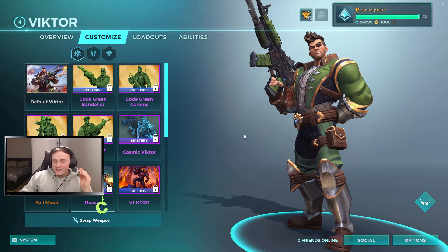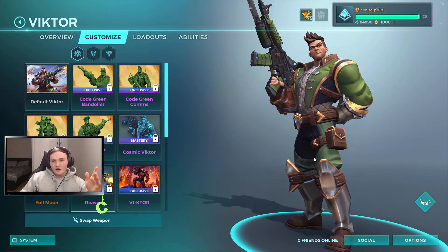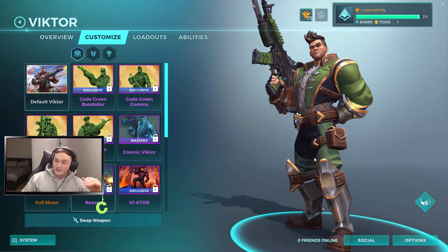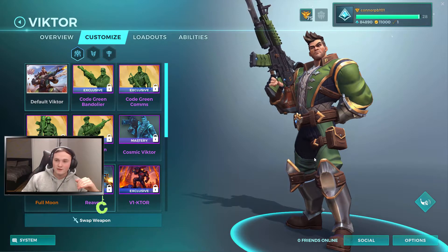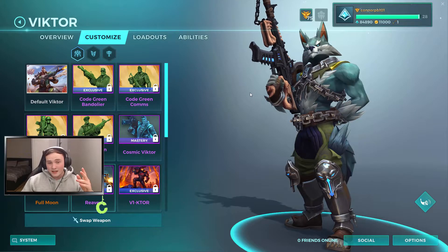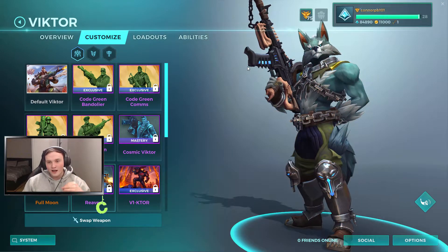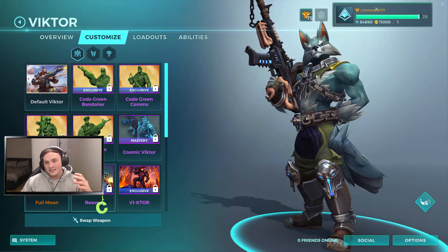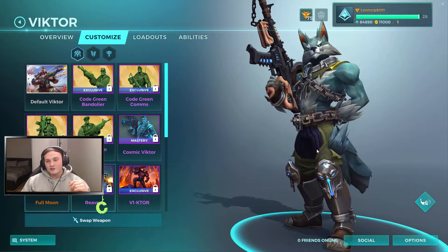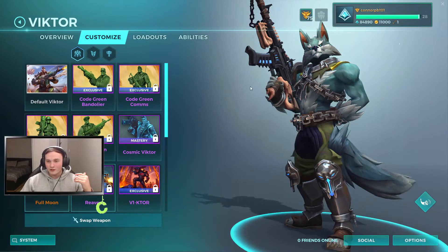For the next champion we've got Victor. Victor's got a lot of skins — probably the most skins in the game, with all these different variants. That being said, his new skin is absolutely off the chain — it's probably the best skin they've brought out, in my opinion. It's this Full Moon skin, and as you can see, he's just completely transformed into a werewolf and looks absolutely amazing. The weapon looks sick too — it's got a bone handle and bone stock, with chains going around it. The boring character of Victor has been absolutely smashed out of the park, giving him a complete transformation.